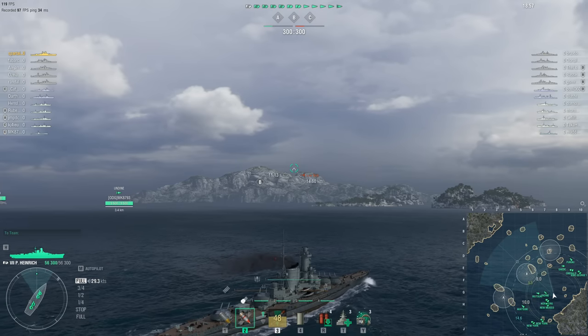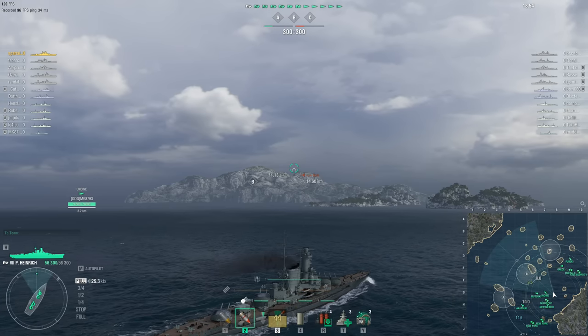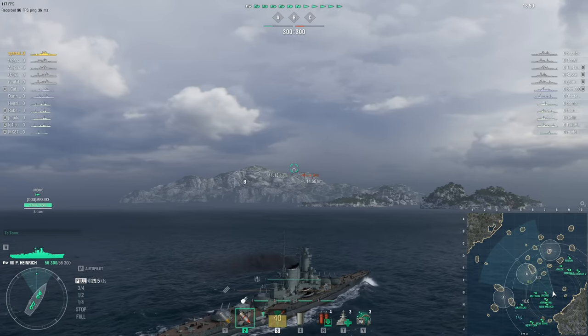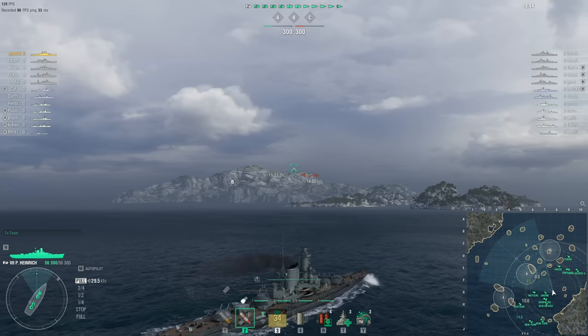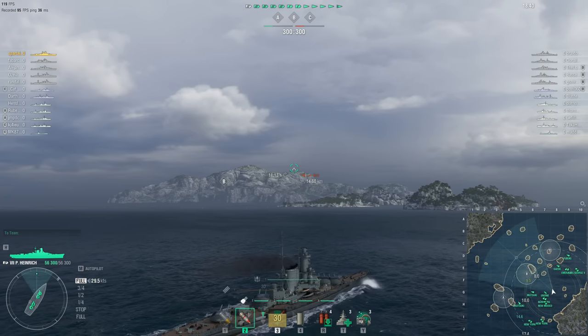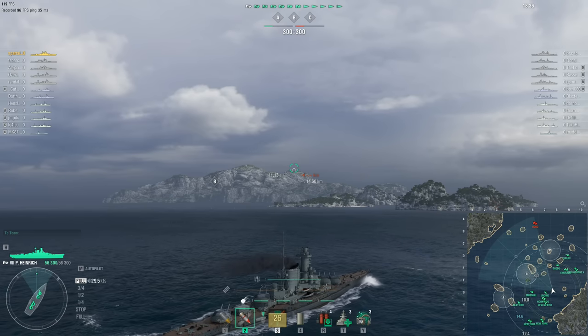I'd be more nervous if I was in one of the two cruisers on each team, because they're only tier 5 and 6, and tier 5 and 6 cruisers are made out of citadels and ammunition — they explode if somebody so much as looks at them. And there are five battleships on each team, so I'd be very very nervous if I was in one of those cruisers.